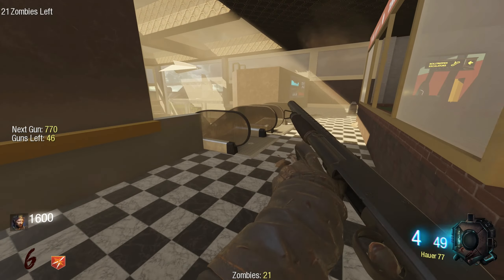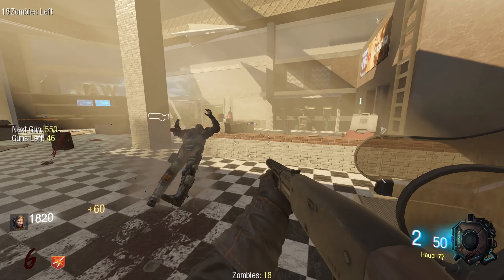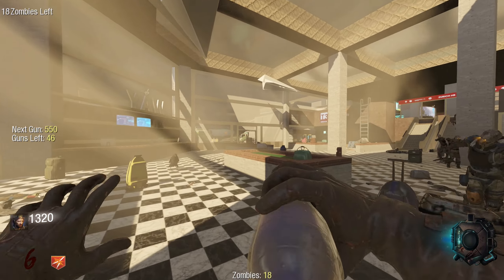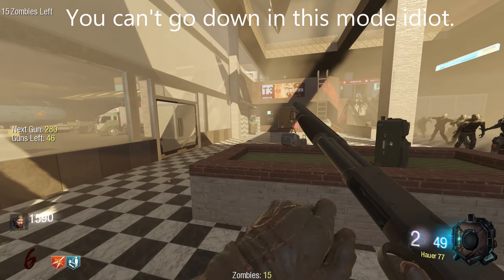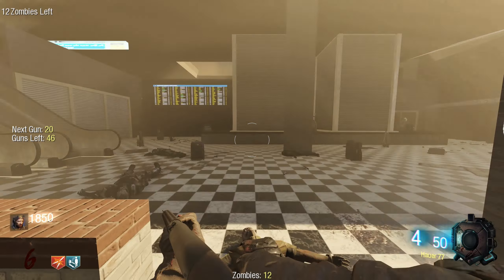Like I said, I actually have never played Cold War Zombies. But from what I've watched and heard people say, the Hauer 77 was the meta gun in that game. Pretty good here. Why am I being chased by super sprinters?